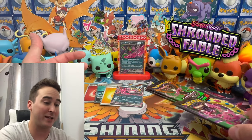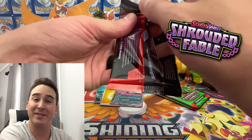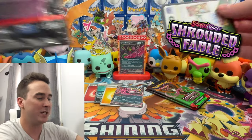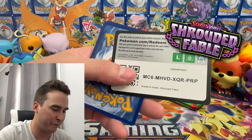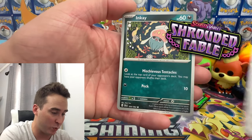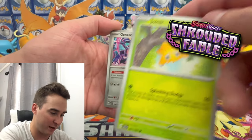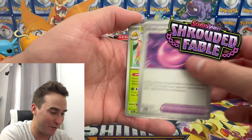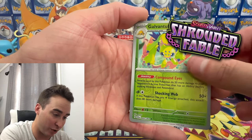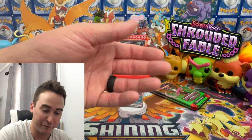We have three booster packs left out of the nine — I think we did pretty decent. Let me know what you guys think in the comments. If you're redeeming those code cards and getting anything decent, let me know in the comments what you were able to pull. We have Joltik, Genesect, a Pokemon Tool, Garvantula, Power Glass, another Garvantula, and then a Tapa Bulu holo into a regular Fighting Energy.